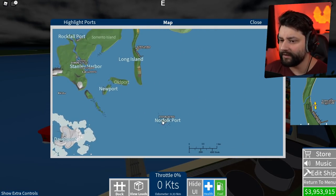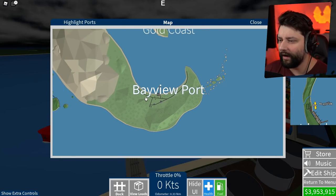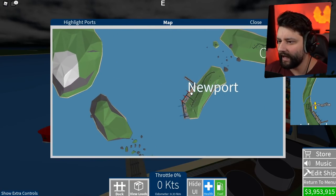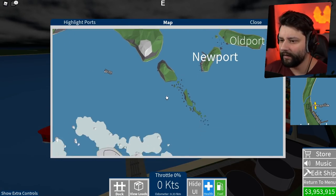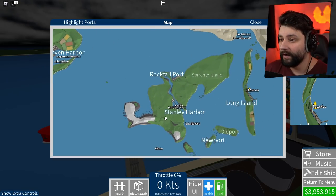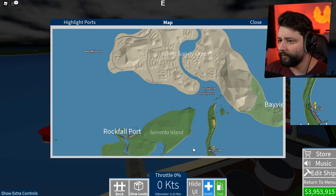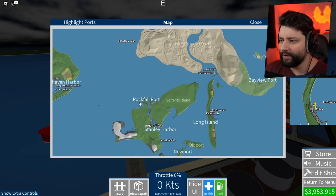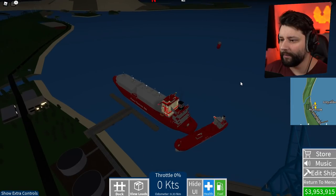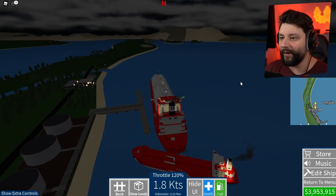We should make some good money going to Norfolk, but Bayport doesn't have a gas terminal. Newport probably doesn't either. The obvious one would be Stanley Harbour, but it looks a little too busy. I could go to Rockfall Port or all the way to New Haven Harbour — go up through here, bend round, and straight in line. That's probably my better option. Let's set sail then — the Full Training ship is right next to me. Let's go boys!